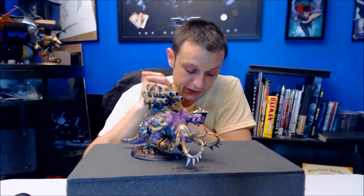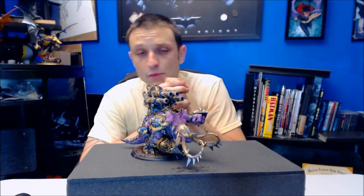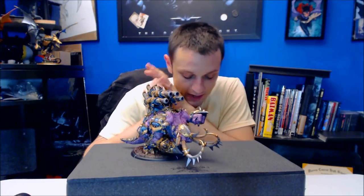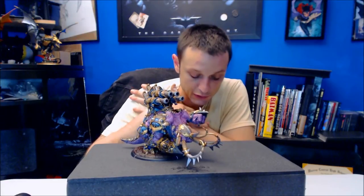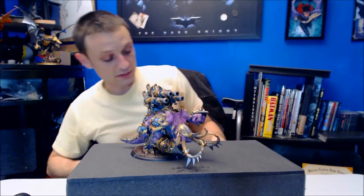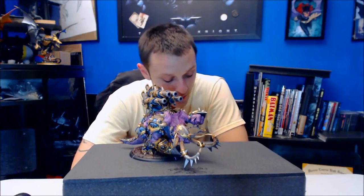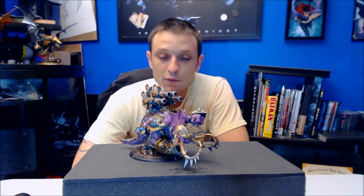It does have Assault as well as Bulldoze, which is going to be really great for clearing stuff out. Of course, put him in a pMorghoul list with some Titan Gladiators and you are going to get that nice 11-inch trample. It also has Critical Pitch — on a critical hit, instead of rolling damage normally, you can choose to have this model throw the model hit. So you don't have to go through the strength check; if you hit with both you can just throw the model completely out of the way.